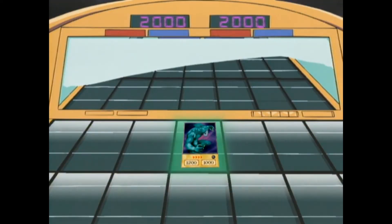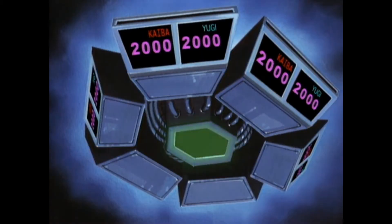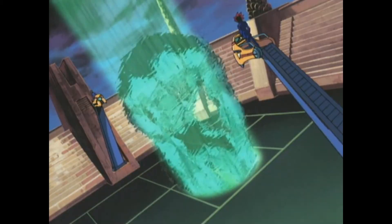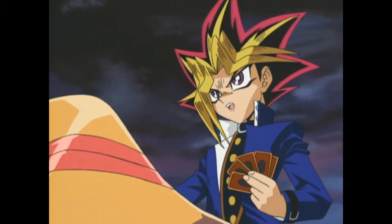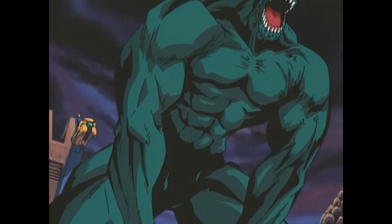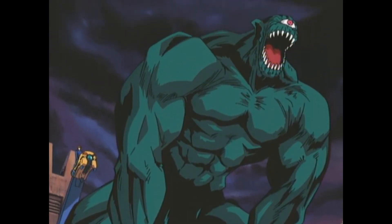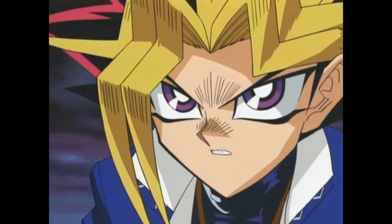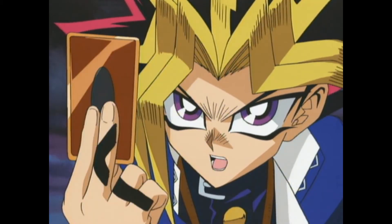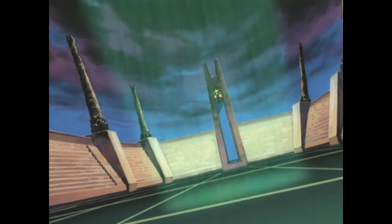In the clip, Kaiba declares his attack with the mighty Hitatsu-me-giant, warning Yugi he's never dueled like this before. Yugi marvels that Kaiba has brought the monster to life using his virtual simulator, which creates lifelike holograms of every duel monster. Yugi responds by calling on the Winged Dragon, Guardian of the Fortress, ultimately destroying the giant.